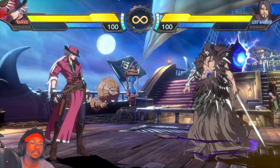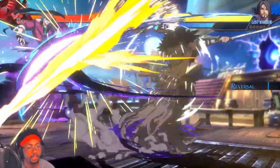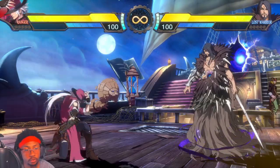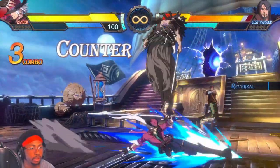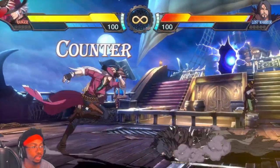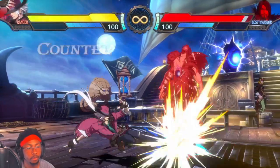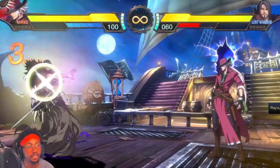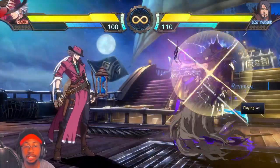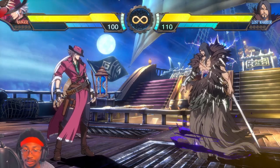Next up is Lost Warrior, and this one's pretty easy too. He has a parry that parries highs and mids, but it does not parry lows. He's pretty susceptible to lows. You might say that was a projectile — but nope, the slide doesn't work either. So when this guy gets up, just start your pressure with a low and he's pretty much defenseless. If you're playing someone like Ranger, you don't even have to worry about that because any parry in the game is still susceptible to projectiles.